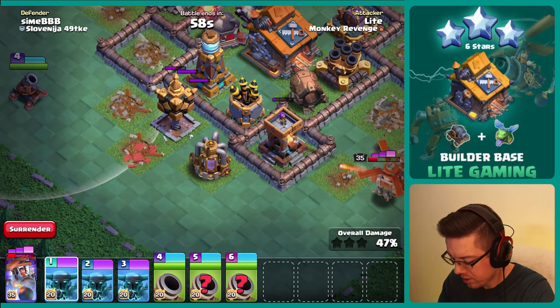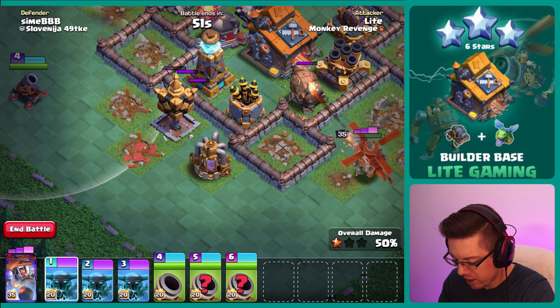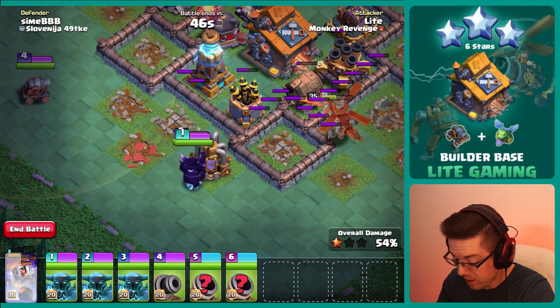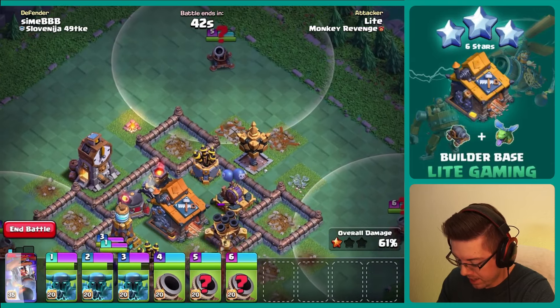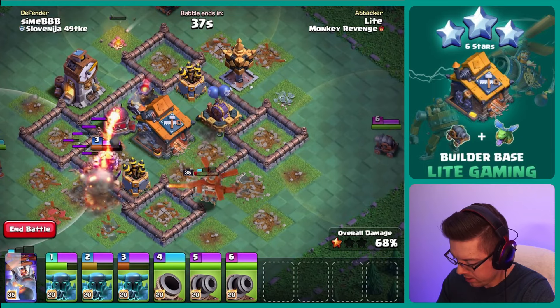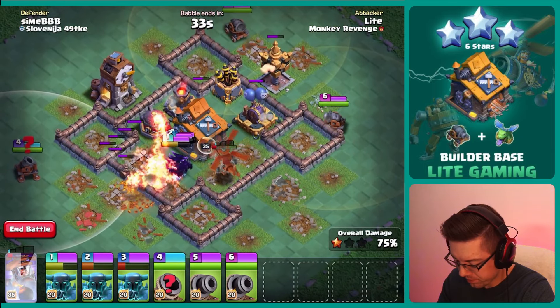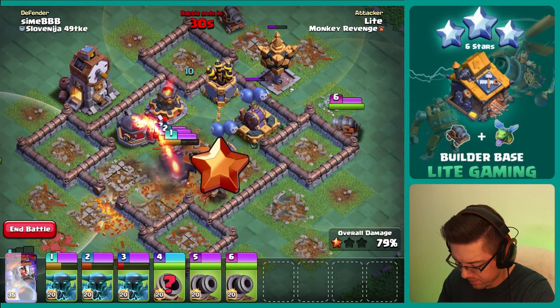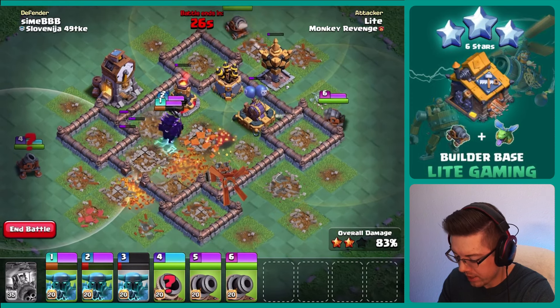A couple more hits from the Cannon Cart. And we will have our Battle Copter ability going off pretty soon here. So I'll do one, two, three — make sure to move in number four so it can help damage the Mega Tesla. We'll also move in number five and number six so they can start helping out. We used one of the P.E.K.K.A.'s abilities to help kill that Roaster.